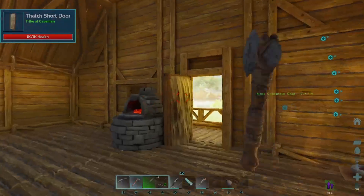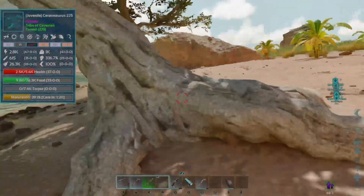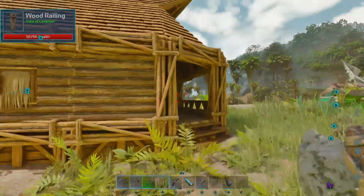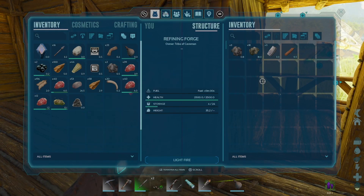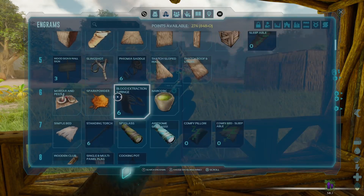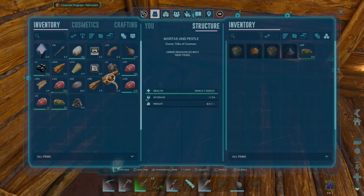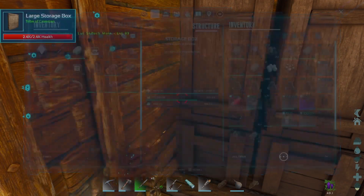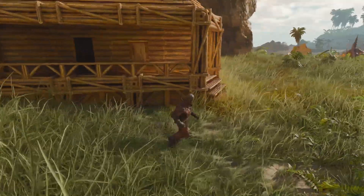We also want to make some stimulants because they'll help us stay awake if we get attacked by cave creatures - pretty much all the cave creatures do knockout damage, so they're going to knock us out if we don't bring stimulants to counteract that. We need to learn stimulant and we'll need a bunch of spark powder and stim berries. I don't think I've really been keeping stim berries, which is kind of a big mistake on my part. Yeah, it doesn't look like I was keeping any of those.